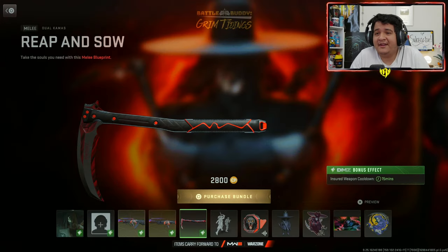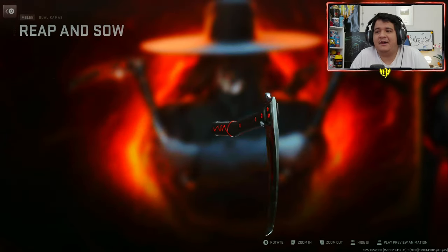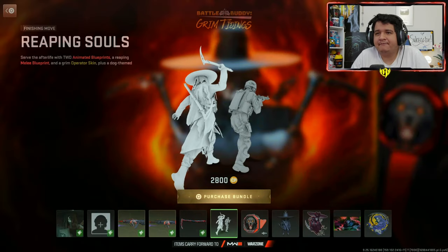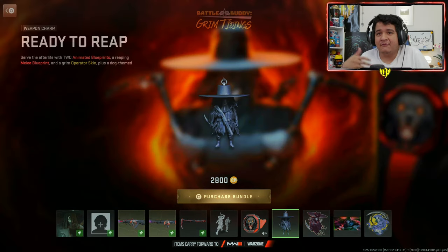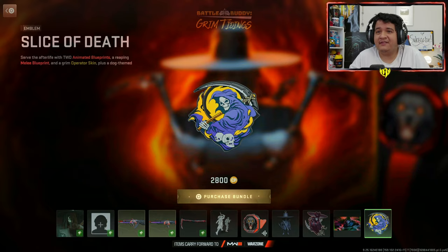We've got the Reap and Sow dual camas here, which also looks pretty rad. The dual Grim Reaper scythes. We also got the finishing move Reaping Souls, which we'll show off in-game. We got the Battle Buddy Best Friend, which you've been hearing probably throughout the video. We got the Ready to Reap Weapon Charm, the Weapon Sticker Reaps, the Grinning Grim Loading Screen, which legit looks cool for Grim Reaper, and the Slice of Death ammo.